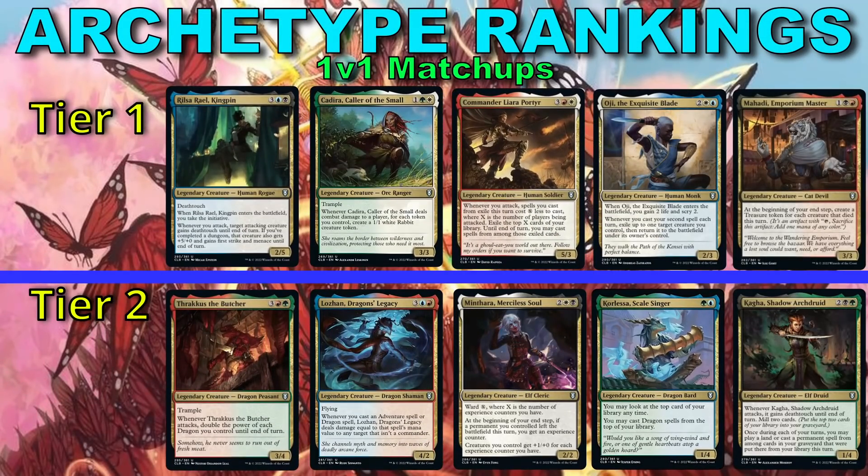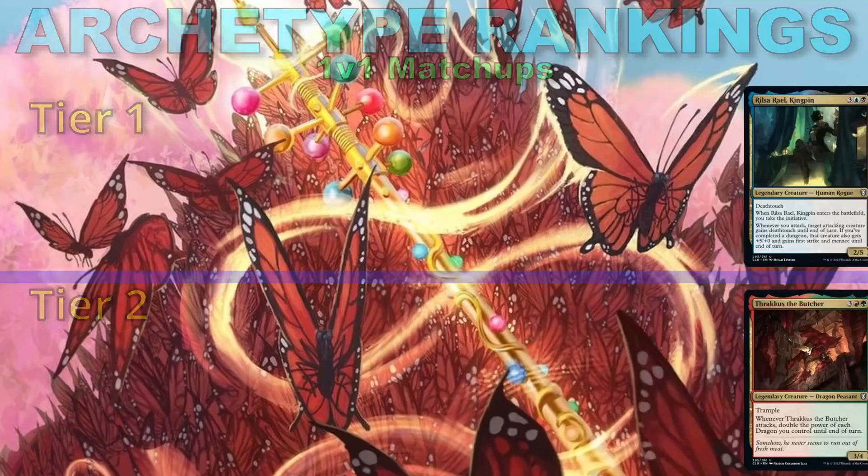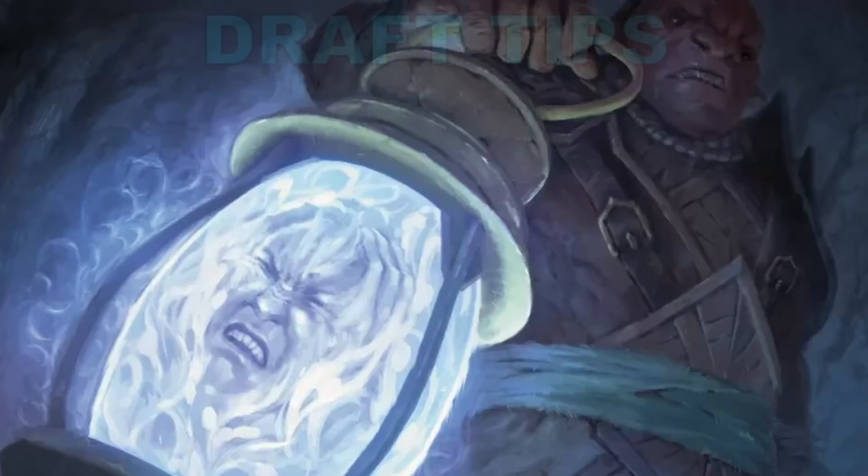I would move some of the slower archetypes down to Tier 2 in a 1v1 format. Again, pros and cons to each option — I'll be happy to play in any pre-release event of any sort. Just make sure if you're going to switch it up that it be decided before the draft starts. And that's a great segue into our next topic: draft tips.